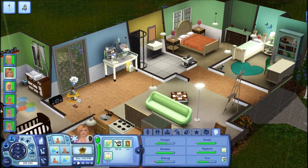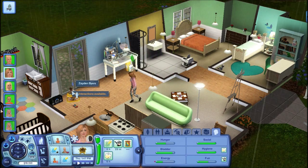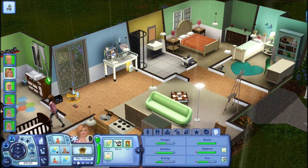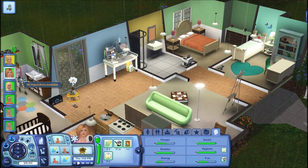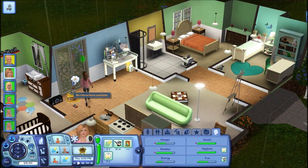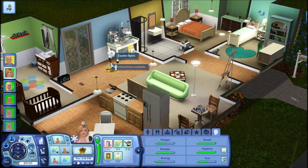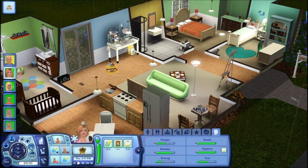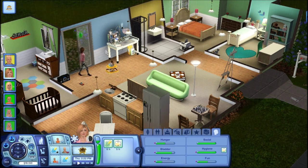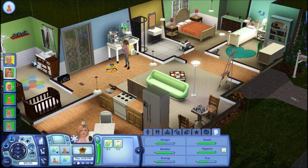We're gonna have Destiny go ahead and empty that and potty train Zayden because he needs to go to the bathroom. I have to click on the actual thing to pick up Zayden from the walker — I was getting scared it was glitched. Then she can go ahead and potty train him. Hopefully we have enough time to potty train him.